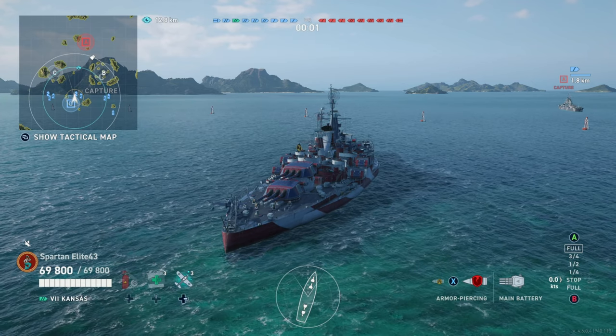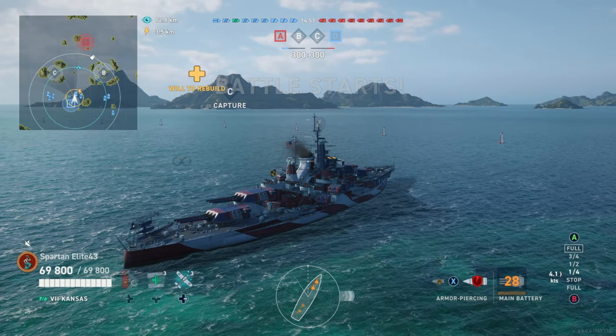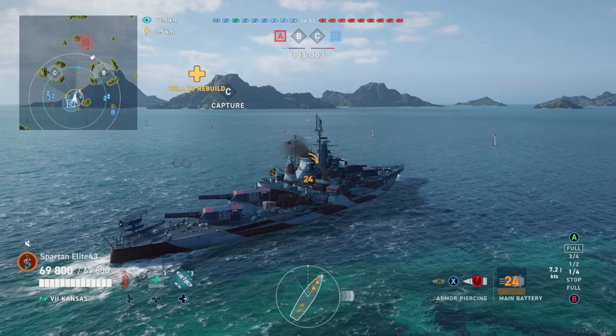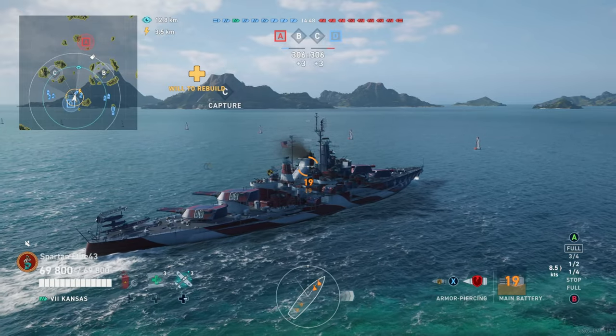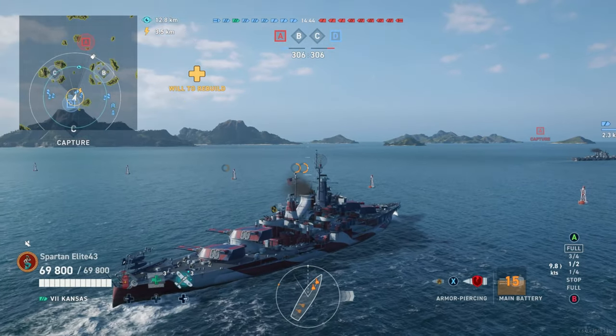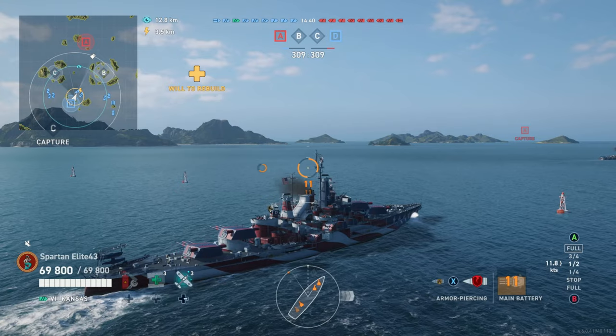Right off the bat I like to pay attention to what's going on on the map. We have a carrier, a cruiser, and a battleship on the right. We have two battleships and a cruiser on the left. So I've already made up my mind that I'm going to support the right side. If we had fewer battleships on the left I would have gone left, but we only have a cruiser and a battleship on the right with a carrier, so I need to try to help that side.